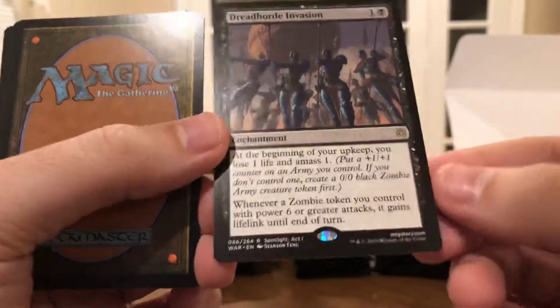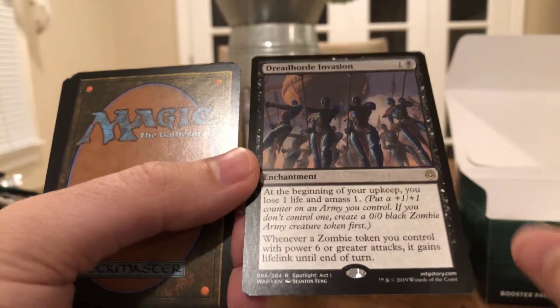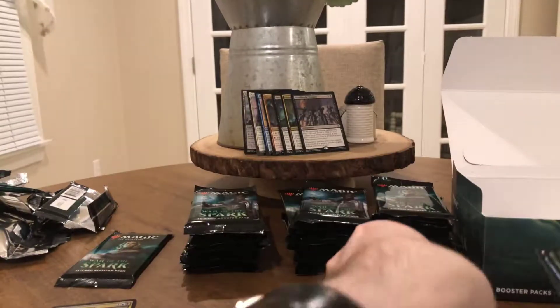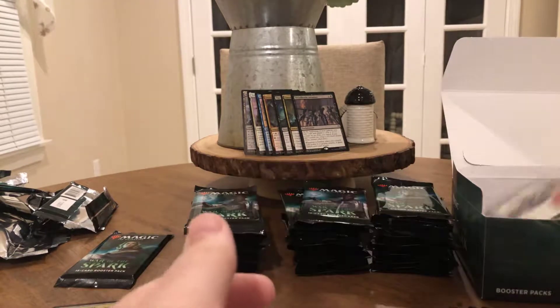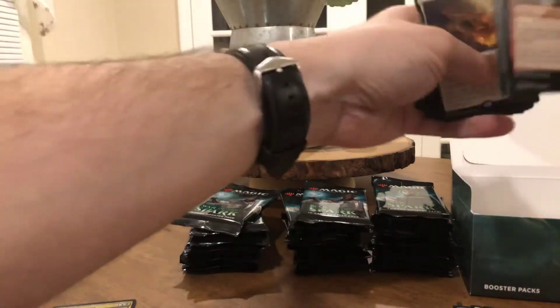Our rare is Dread Horde Invasion — one black, one colorless. At the beginning of your upkeep you lose one life and amass one; whenever a zombie token you control has power six or greater, it gains lifelink until end of turn. Our uncommons include Narset, Prison Realm, and Gideon. And the last card of this stack: Parhelion 2 is our rare, along with Arlan the Spark uncommons. No mythic so far — we're done with one fourth of the box.